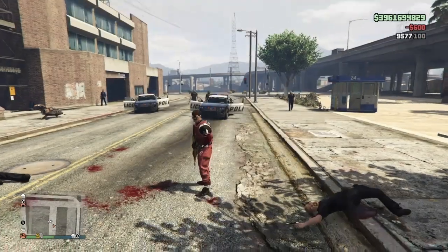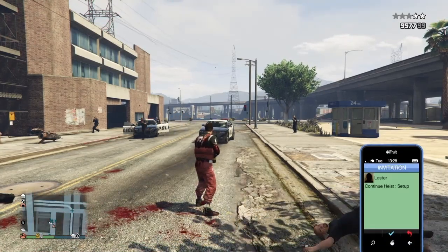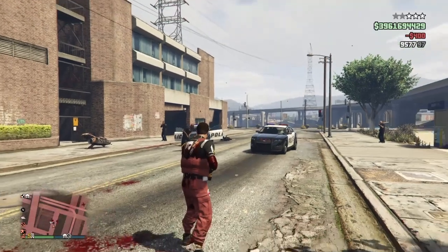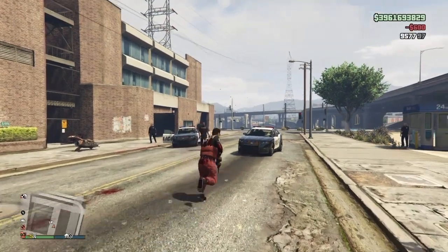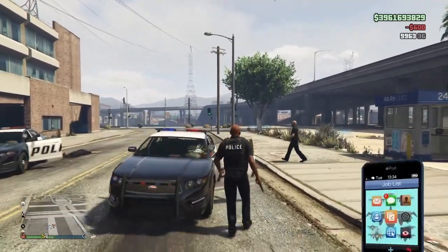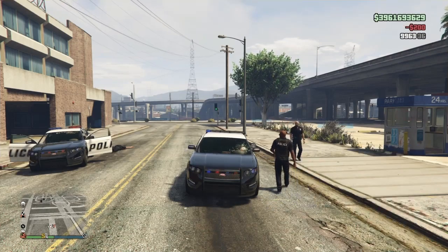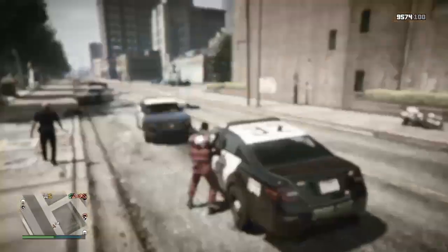All you have to do is start up the Lester heist or the Bogdan one — it doesn't matter which. It costs 600 to get rid of the cops, which is nothing, and there's no cooldown time. You can get rid of them over and over. You can also remove police from your friends this way — if a friend is in the car and you start the heist, you all lose the cops.